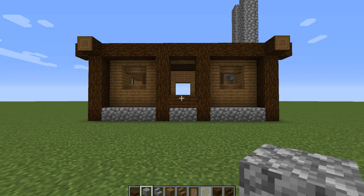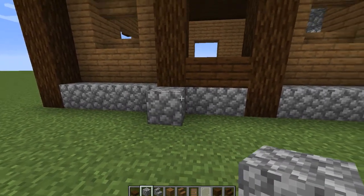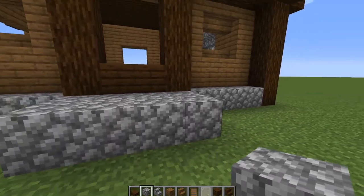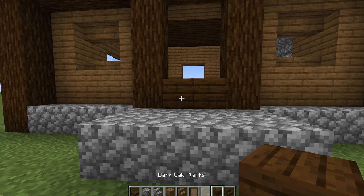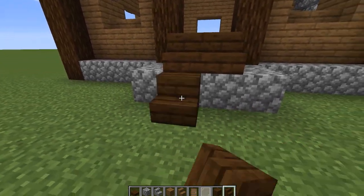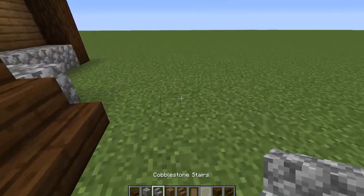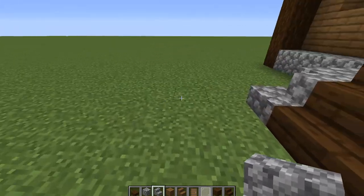Let's put a front porch on. We'll come out from this corner of the spruce log — one, two, one, two. Then we're going to come out one more with dark oak planks, dark oak stairs, dark oak stairs. Right here we're going to put stone stairs facing at a corner like this, so you get this kind of neat effect.